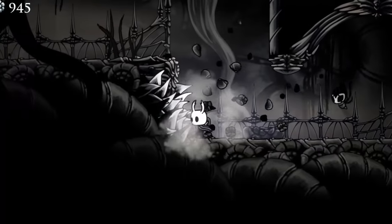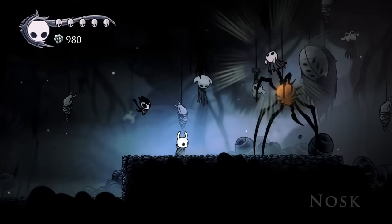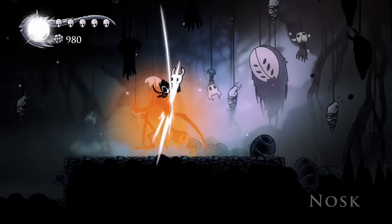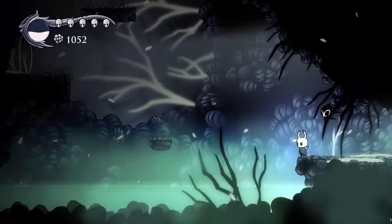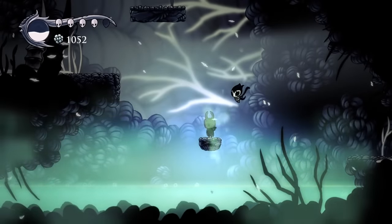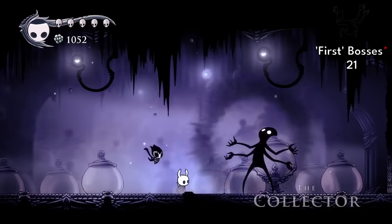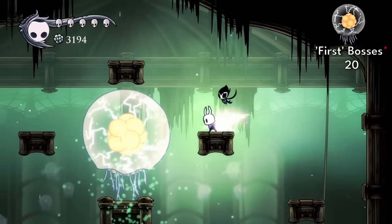Returning to Ancient Basin with Crystal Dash, we can now reach Broken Vessel. And almost the exact same situation in Deepnest in order to reach Nosk. This has been such a weird challenge — but still, four left to go. Had to return to my favourite mobs in the world. That was a very generous respawn spot. And after that, climbed up and could battle the Collector. Three left. Next being a classic — acid skipping Crossroads to access the Teacher's Archives and Uumuu. Two to go.